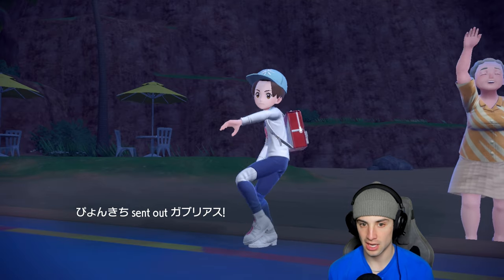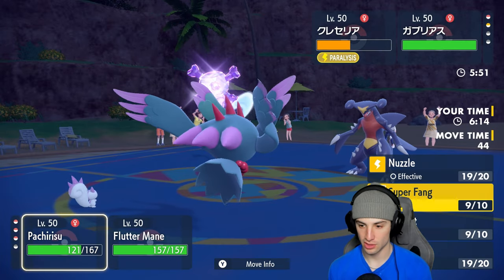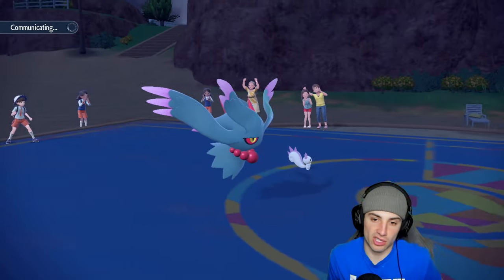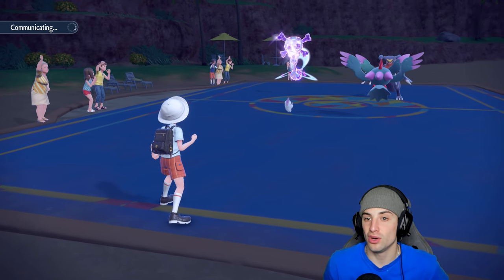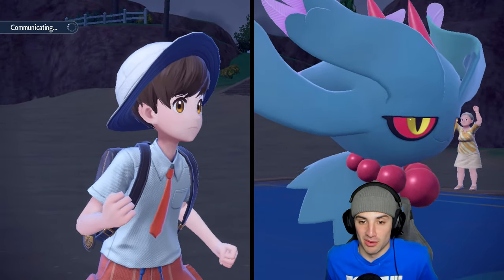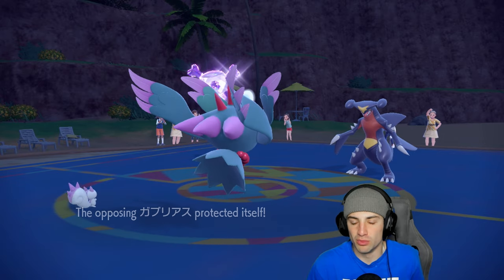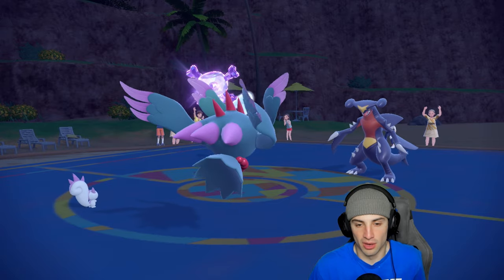Garchomp comes out with no Tera, so I'm just gonna Super Fang and Dazzle Gleam — you might just Protect the Garchomp. I go Super Fang again in case a Lunar Blessing comes out, since Lunar Blessing will actually heal the paralysis too, which is a problem. Garchomp just Protects — totally fine, same thing next turn. I could Moonblast to finish Cresselia off. Pachirisu soaks a Stored Power easily.